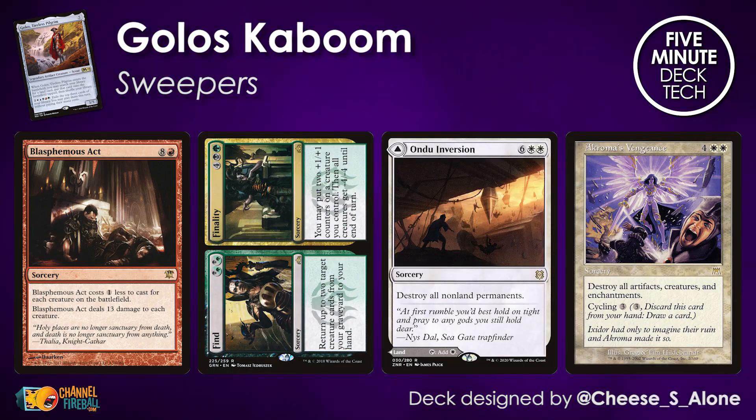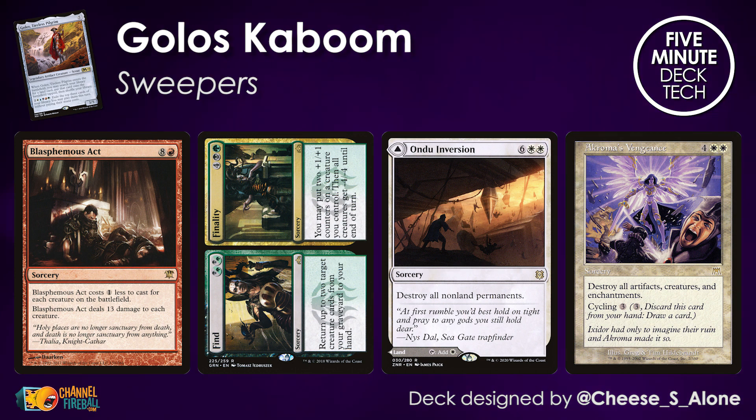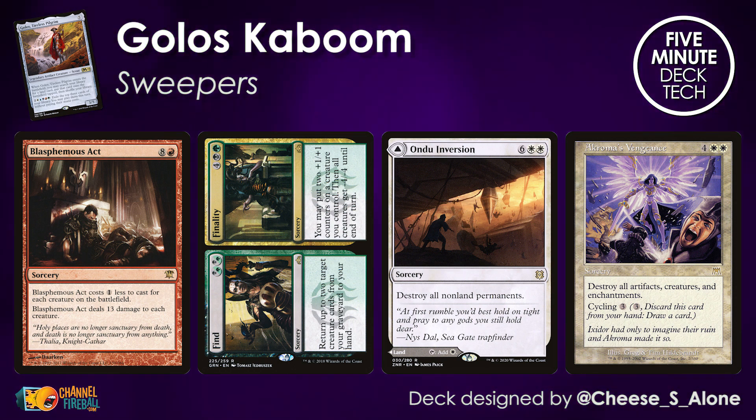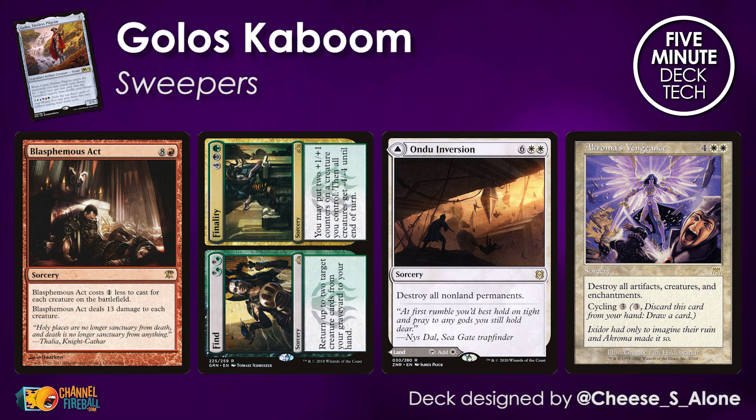We're not just ramping — we need to survive long enough to cast some of these enormous spells, and for that we need sweepers. When looking for cards with very high converted mana cost, there are some perfect options. None of this Wrath of God or Day of Judgment. We're looking at stuff like Blasphemous Act, which often costs just one mana, but it's a nine drop. Things like Find/Finality, which is considered an eight drop by cards like Kaboom due to how split cards work. And Undo/Inversion, which can be played as a land. It's very important to include cyclers to make sure you're not falling behind in the early turns.